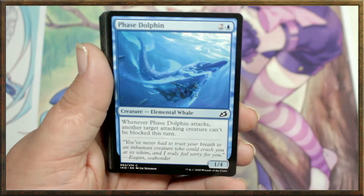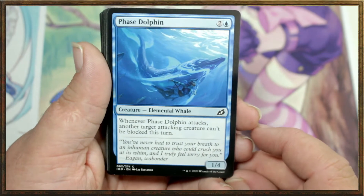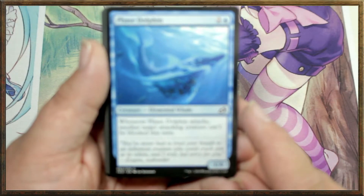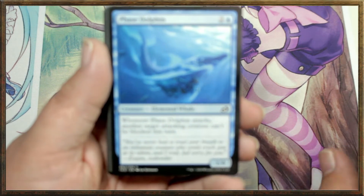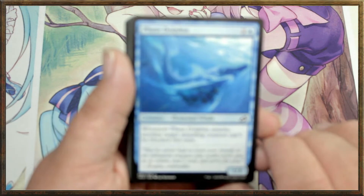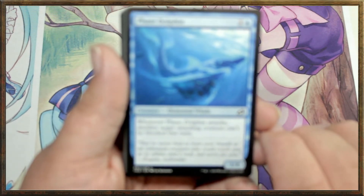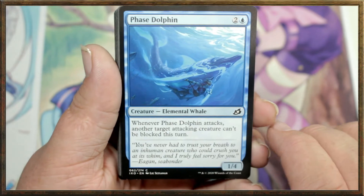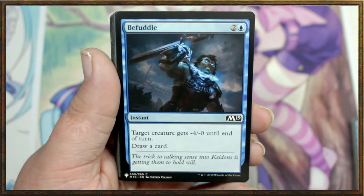Air Elemental with Flying. Another Divination. Phase Dolphin — whenever Phase Dolphin attacks, another target attacking creature can't be blocked this turn. It's a 1-4 for 3 mana. Very nice.